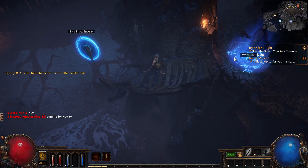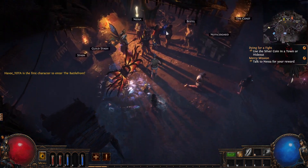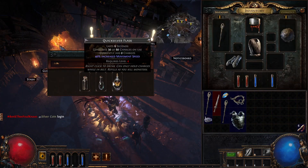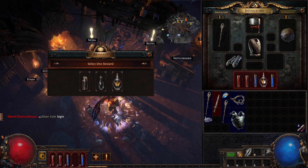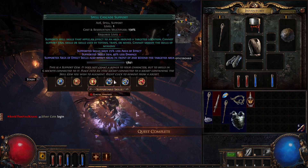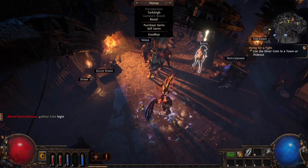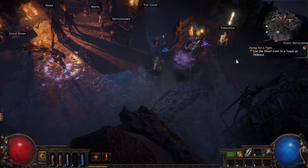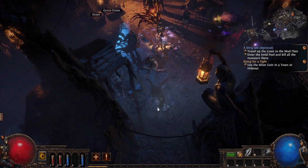Then we're going to talk to Nessa and we got our first reward. I'd highly recommend taking the Quicksilver Flask — it's going to let you move faster. We also got a nice gem from her; take whichever one fits your build. Then talk to Bestel again, then talk to Tarkleigh, and we're all done with that quest.